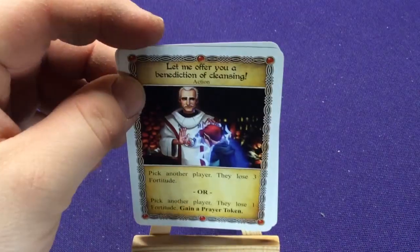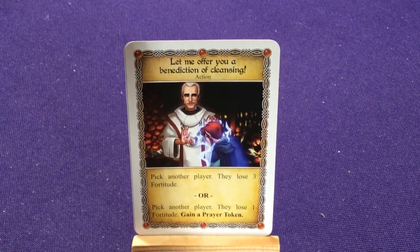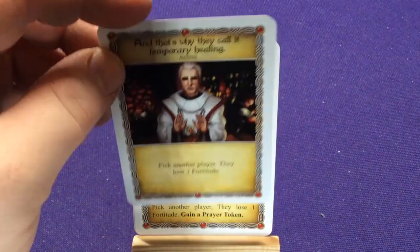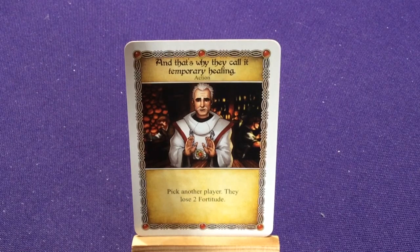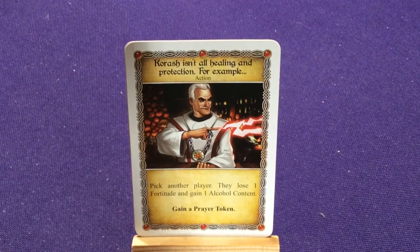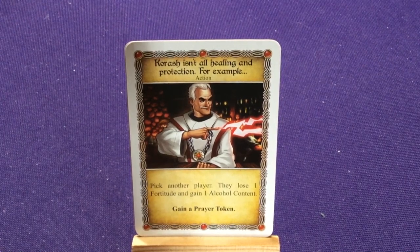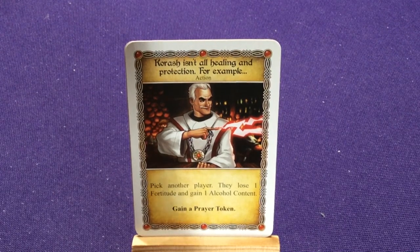His unique cards: two copies of Let Me Offer You a Benediction of Cleansing — pick another player, they lose three fortitude; or pick another player, they lose one fortitude but you gain a prayer token. Two copies of That's Why They Call It Temporary Healing — pick another player, they lose two fortitude. There's Korash, the sun god. Korash isn't all healing and protection — pick another player, they lose one fortitude and gain one alcohol content; gain a prayer token.